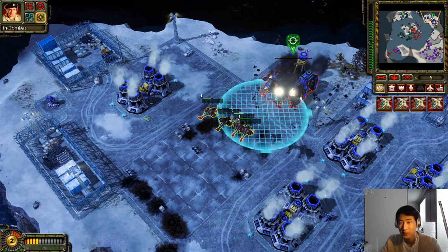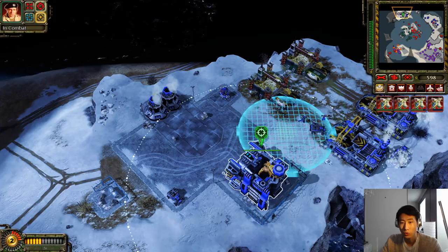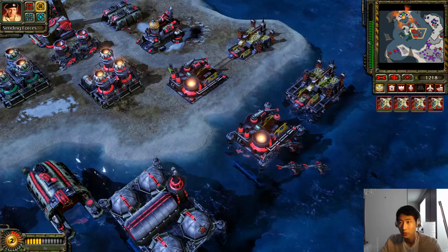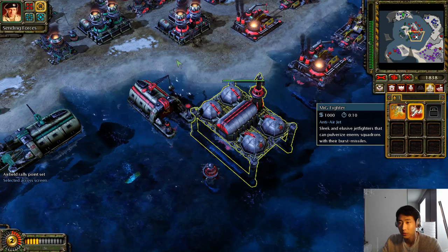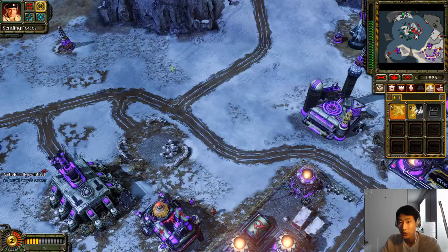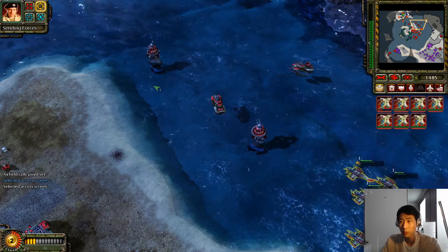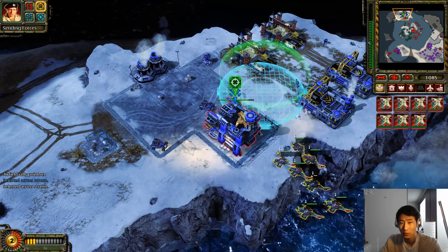Just keep building and spamming twin blades. We're gonna destroy these ore collectors to destroy the economy, strike this base, and take out ore collectors as well. Everything is going to plan so far — it's looking pretty easy. Let's build some MiGs. MiGs ready to rule the sky. My engineer is still safe and sound — once again, very important for this mission. We're gonna send our twin blades out to deal with these ground units and help our ally destroy this base and destroy these rocket parts.